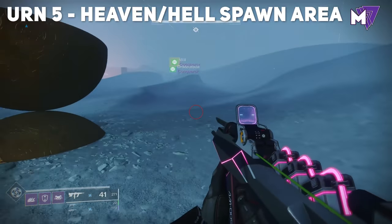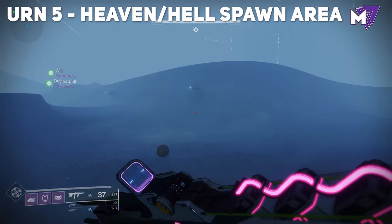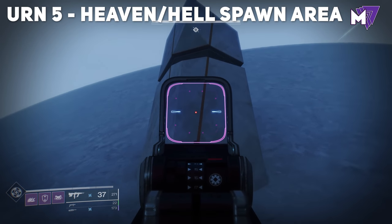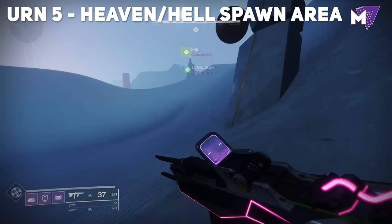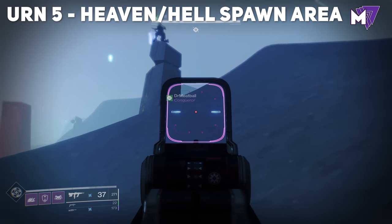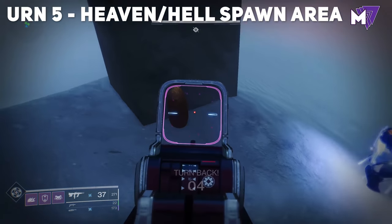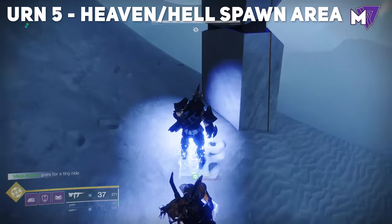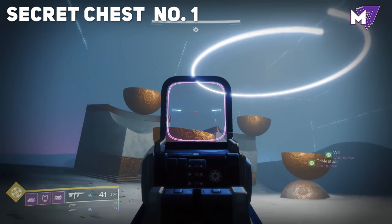After the first boss encounter, enter the heaven or hell spawn area. Turn around and look for one of the pillars in the back. When you come right next to the area that has a red light, look for a ridge and check behind that pillar — you'll be able to pick up urn number five. Follow the path you saw on screen immediately as you spawn in.